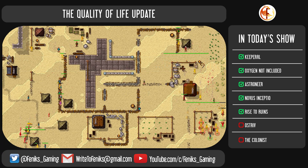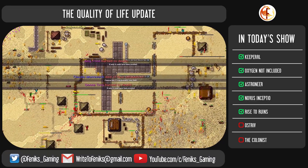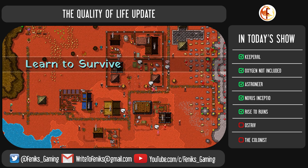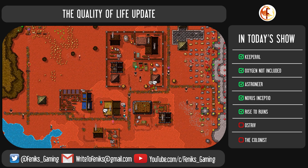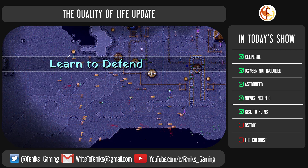Villagers will now age and die over time, but providing them with a happy and healthy life can increase their lifespan. They will eventually retire from work at old age but in exchange will impart their wisdom on the new generation, providing an XP boost. Looking after your eldest can help maintain a stable workforce.